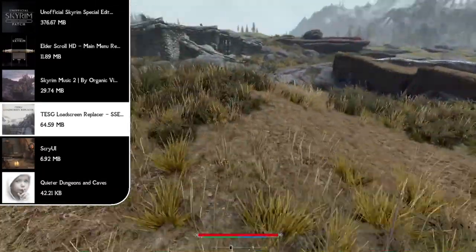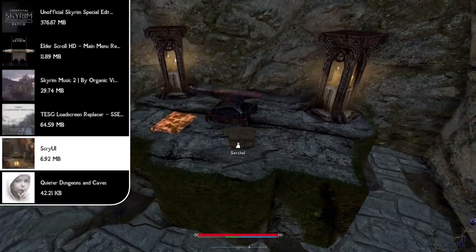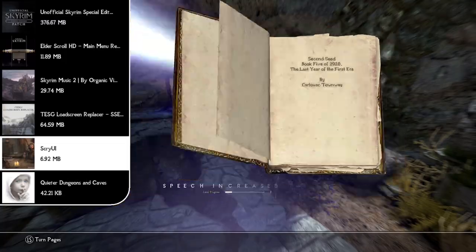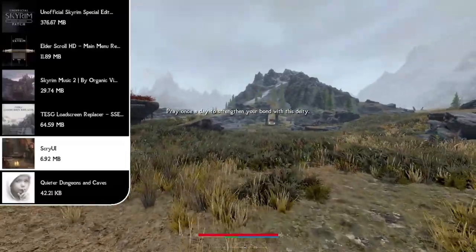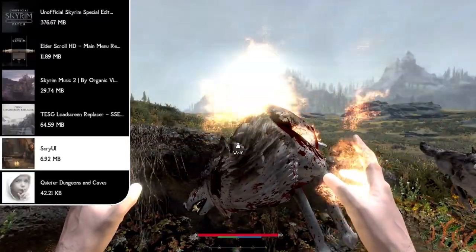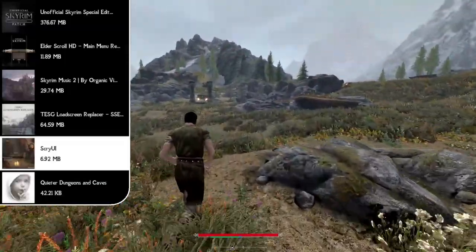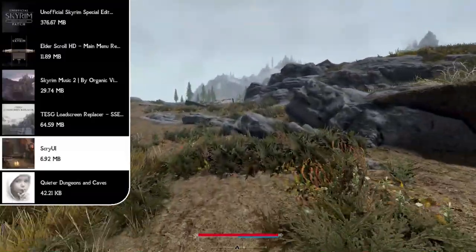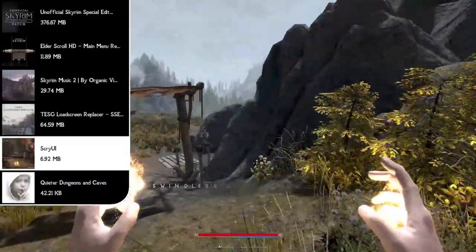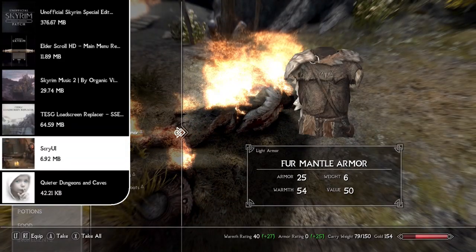Moving on to our UI mods, we only have one because it's a giant mod pack — and this is probably the mod I get asked about the most. That's the Scry UI mod, which features some of the best UI improvements I've seen in a long time. It includes a minimalist HUD, map improvements like better map controls, added map markers for smaller locations, colored map markers, improved menus such as dialogue, book reading, a categorized favorites menu, sleep and wait menus up to 72 hours, all menus running at 60fps, dynamic third-person and dynamic camera mods — all inside this one 6.92 megabyte mod.